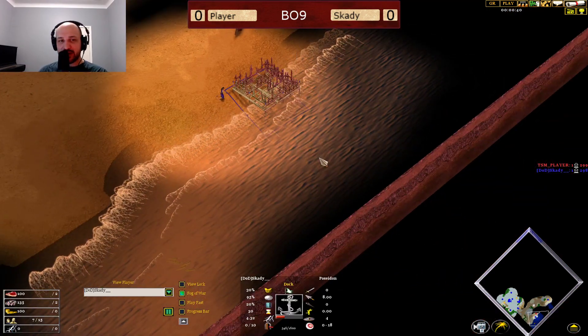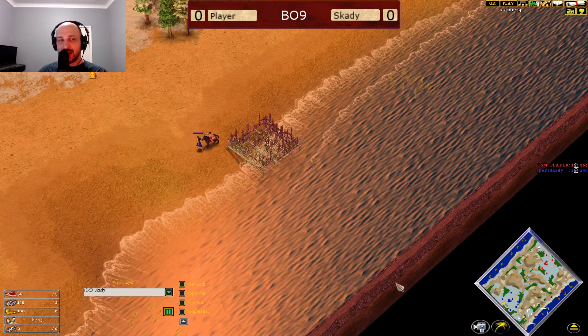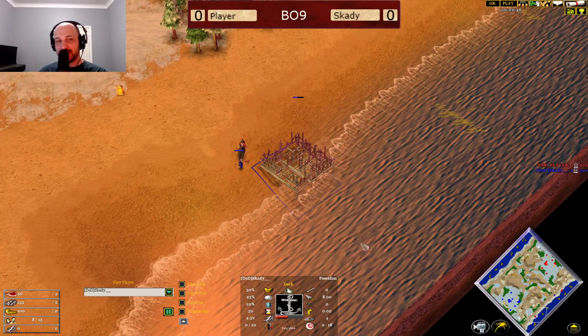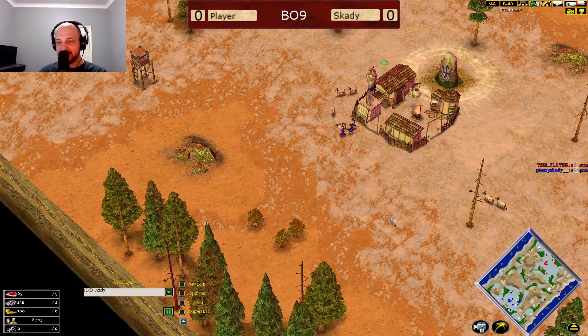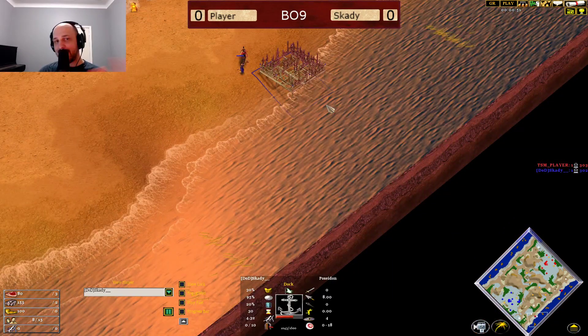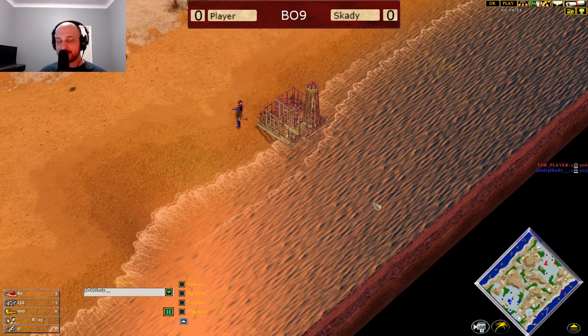Feeling fancy, feeling very much like a Scarty dock placement here. Maybe we need to find a different player to critique about this. We already have the Scarty goldmine where he puts it on this side, but right on these maps here, I'm going to go straight into some teaching here because I haven't done enough teaching today.